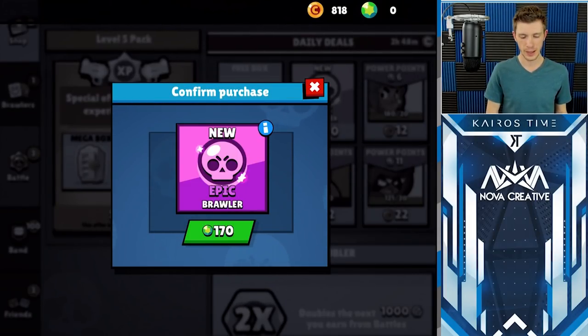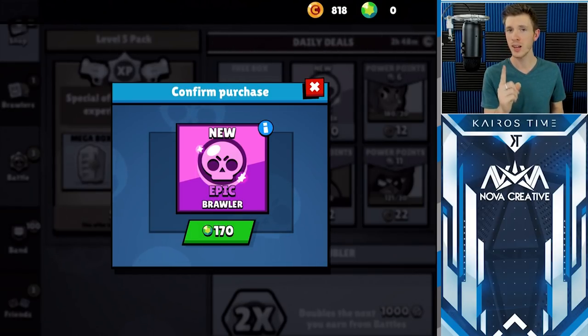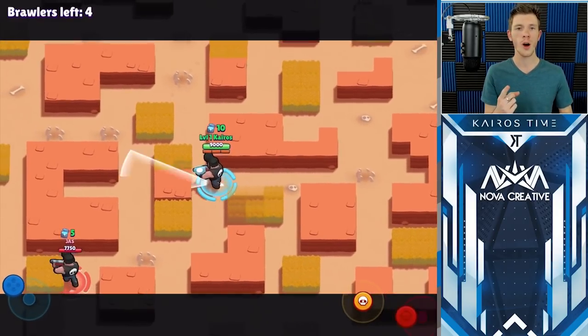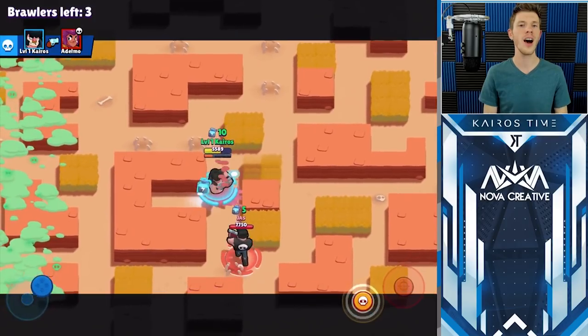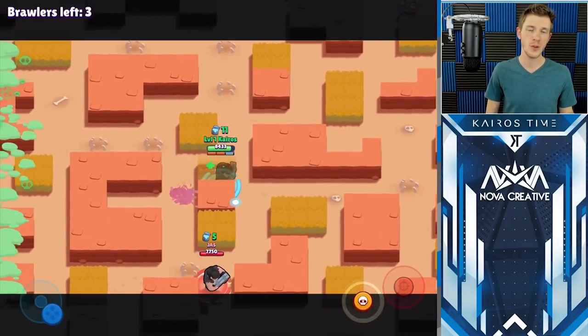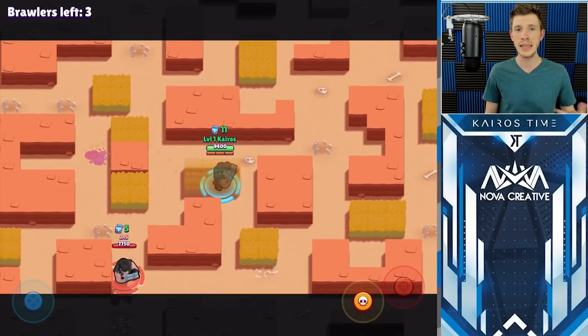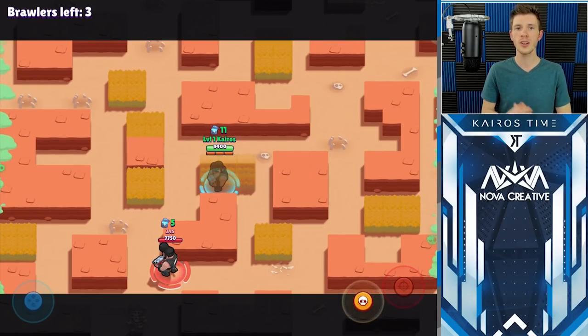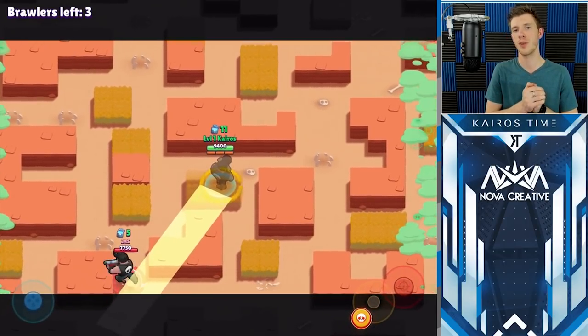Now let's talk about brawler specials. When you open up your boxes, it only takes one box to unlock a brawler. By purchasing these brawler specials, you're essentially spending tons of gems just to open one box — and that means you'll miss out on all the gold, all the power points, and all the bonus items that would have come from all the other boxes you could have gotten if you'd spent those gems on boxes, key doublers, or tickets instead. There's no shame in purchasing these specials as it does support the game, but if you don't have the money to spare, spend your gems on tickets or key doublers instead of these guaranteed brawler specials.